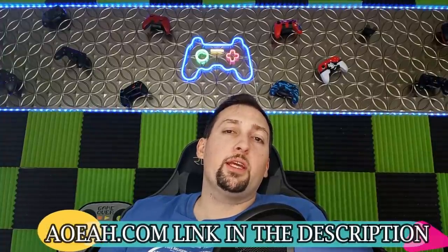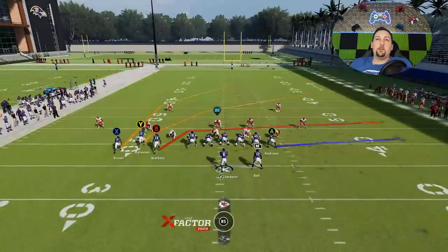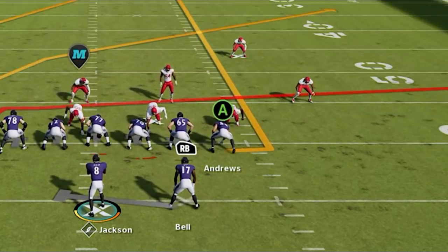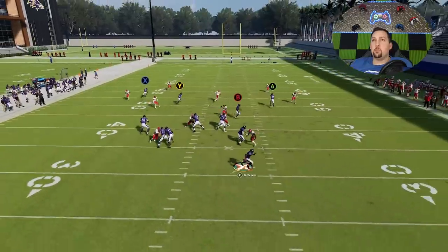This video is brought to you by my coin sponsor AOEAH.com. If you guys want to get your MUT team up and support the channel at the same time, use discount code MONEY for 3% off — always guaranteed to be the cheapest coins on the market. Now as far as this play goes pre-patch, all I ever really did was put the A route on a streak. They messed up the last patch — I think the October patch — they messed up how this streak works, but this is still a good play.